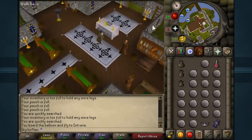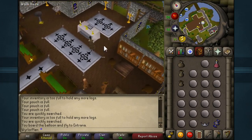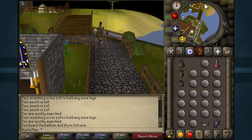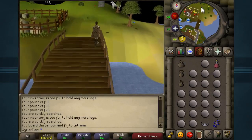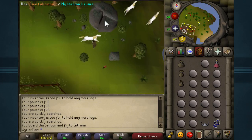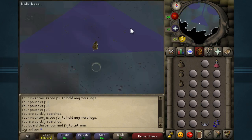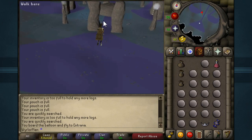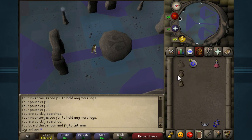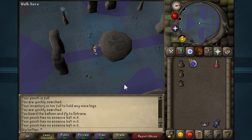This won't be as necessary on your first run, but it will be rather necessary on subsequent ones. The energy potion will be more for the second run and on, as I had full energy starting this and you won't when you do your second run. The law altar, as you can see, is right here. I'm just going to use my talisman on the altar, then simply run forward, craft our law runes, empty the pouches, click on the altar, and there we go — we have created our first set of law runes.